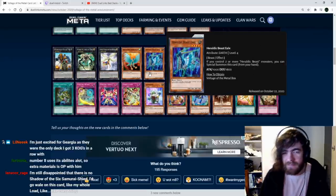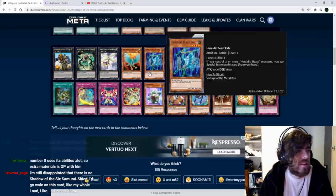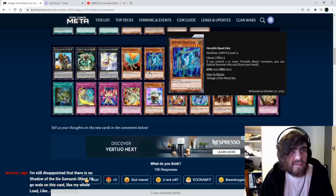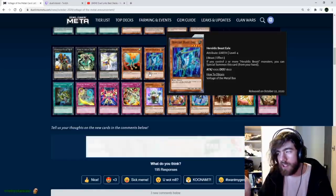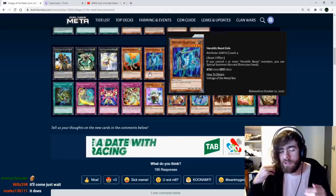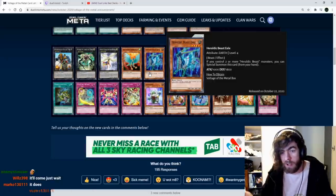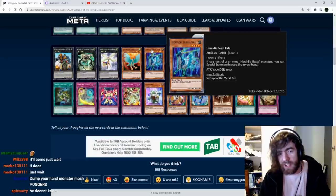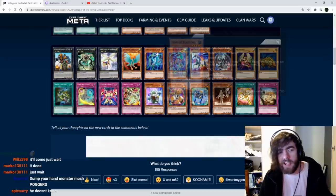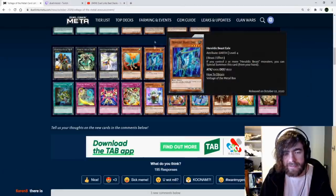Heretic Beast Eel: if you control two or more Heretic Beast monsters, you can summon this card from your hand. This is one of those cards you'd use if the deck has an extremely consistent opener — like you can summon two monsters every single time, and then summon this as your third. There's a good chance this will be usable, it just depends on if the rest of the deck is easily getting out two.